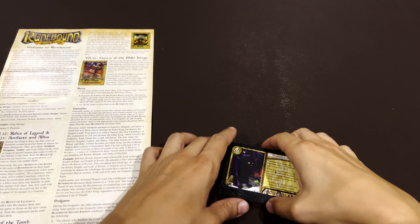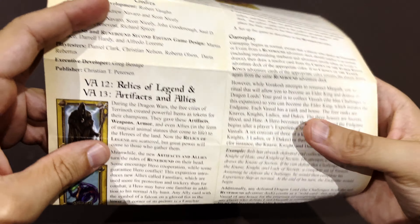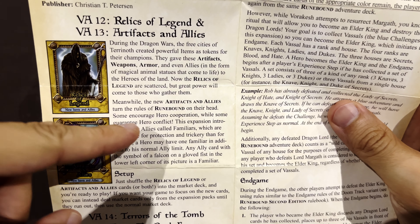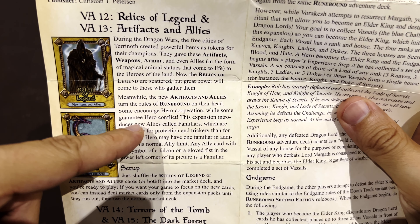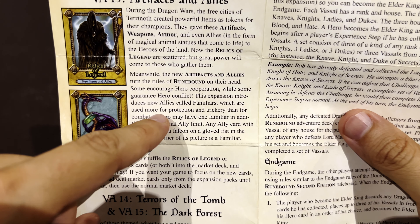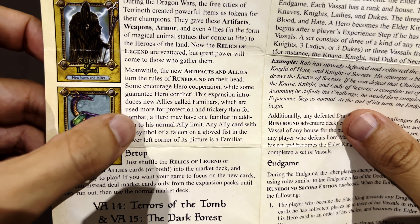We are back today with Artifacts and Allies, another expansion for Runebound second edition — this is expansion number 13, Artifacts and Allies. The box turns Runebound on its head: some cards encourage hero cooperation while some guarantee conflict. This expansion introduces new allies called familiars, which are used more for protection and trickery than for combat. A hero may have one familiar in addition to their normal ally limit.